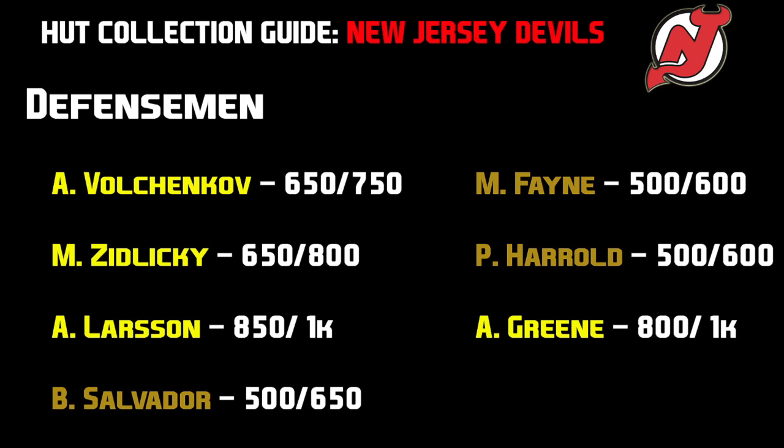For the defensemen for the New Jersey Devils, there are 7 guys to collect: Anton Volchenkov, Marek Zydlicki, Adam Larson, Bryce Salvador, Mark Fain, Peter Harreld, and Andy Green. Volchenkov, Zydlicki, Larson, and Green are the rare gold players. Salvador, Fain, and Harreld are the non-rare golds. Volchenkov: 650–750. Zydlicki: 650–800. Larson: 850–1k. Salvador: 500–650. Mark Fain and Peter Harreld: 500–600. Andy Green: 800–1k. The New Jersey Devils defensemen are relatively cheap — nobody really expensive, and defense should be very easy to handle.